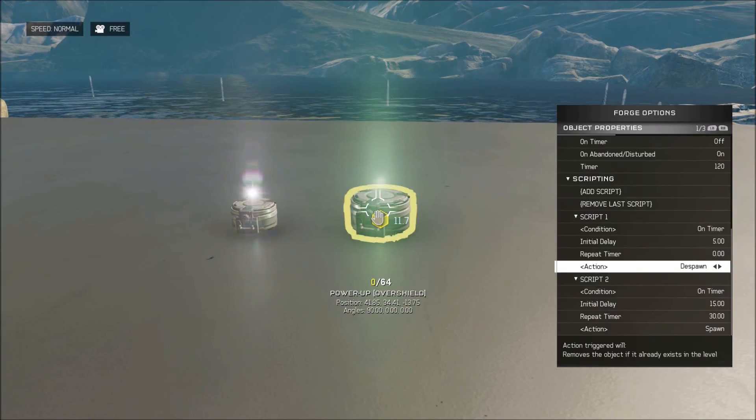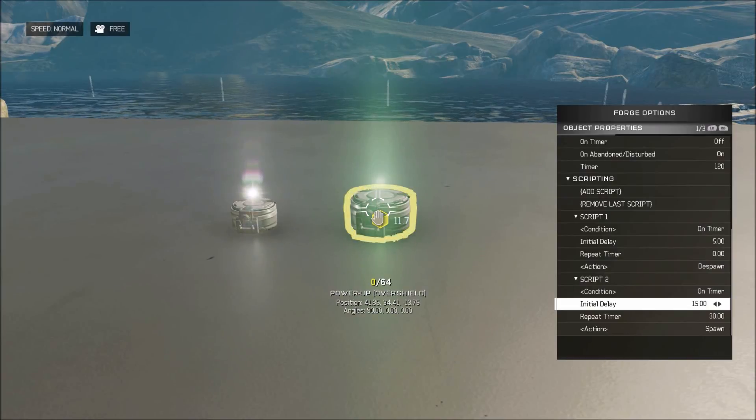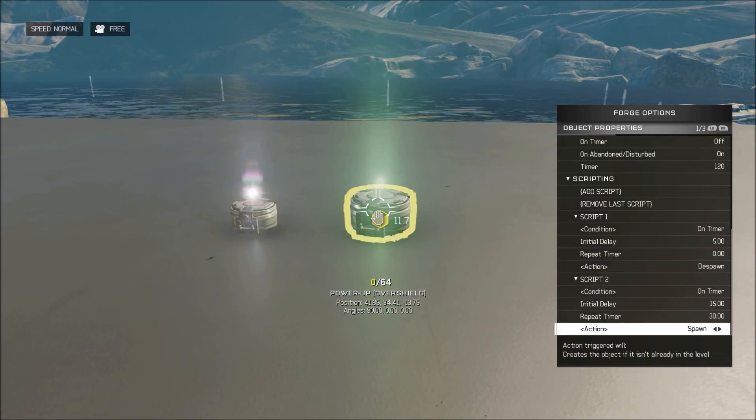So the second script is condition on timer. Then you want your actual respawn time for the initial delay, which in this case is 15 seconds. And then your repeat timer needs to be double that, so in this case it's 30 seconds. And then the action is despawn. And that's it — that's all it is.